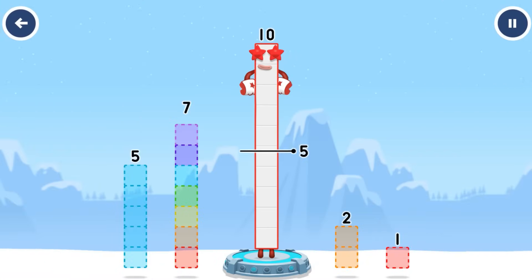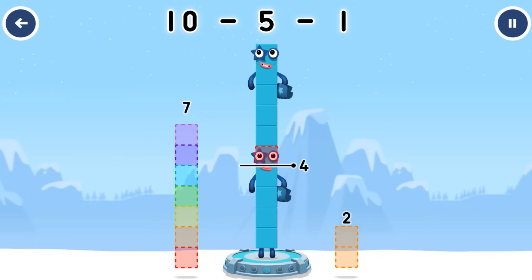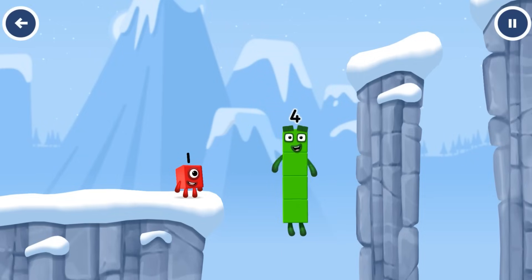Take number blocks away from 10 to leave 4. 5, 1. That's right! 10 minus 5 minus 1 equals 4. I am 4, have we met before? Good job!